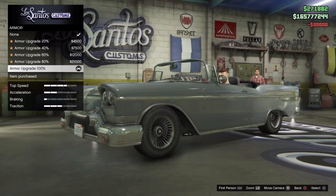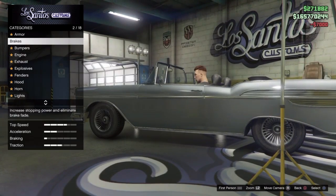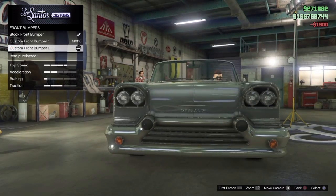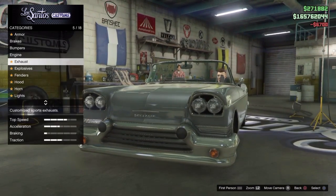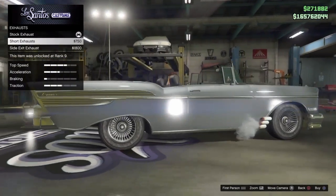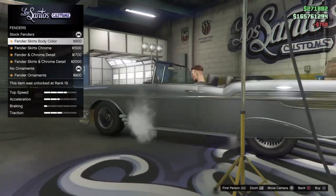We'll put the armor to 100%, max out the brakes, and get the custom front bumper. Level 4 engine and exhaust — looks kind of nice. Oh, and fenders too.